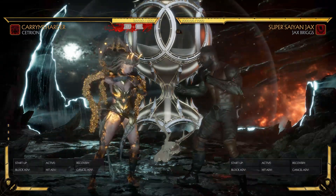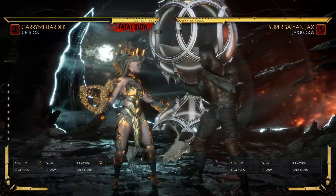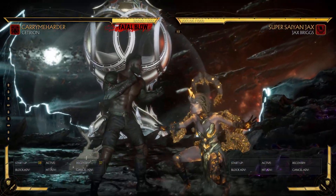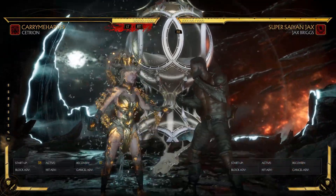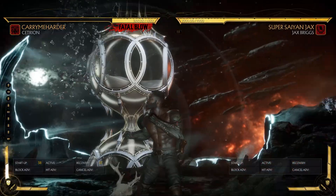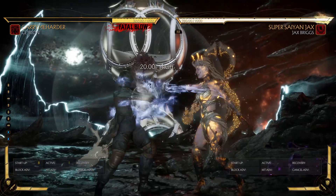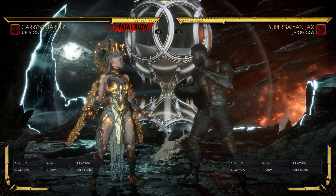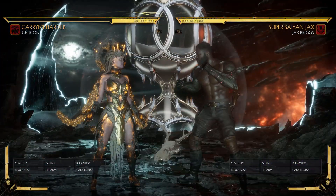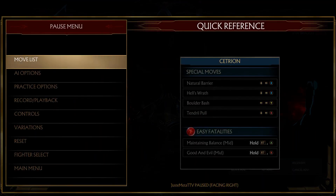Cetrion can essentially do an instant teleport, and this teleport is really hard to punish because you have to react to the animation of her teleporting and then preemptively throw out a strike move before you see her — meaning she could do a Far Teleport and then punish you for pressing buttons. You've seen Dragon do things like that, and you've seen SonicFox try to punish the teleport. The teleport is really, really fast, so if you don't react to her teleporting, she can actually mix you up with a strike or throw immediately after.